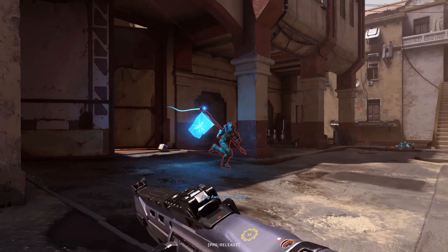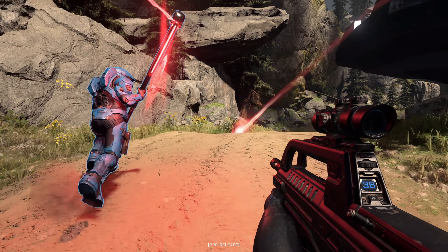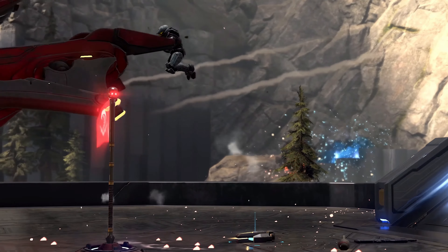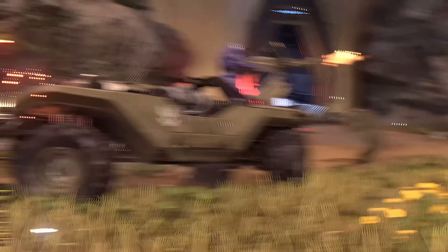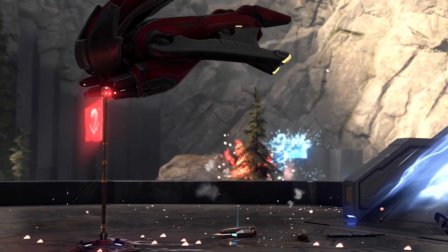So it means that this sprinting animation is either a default movement or sprint is actually really slow. I kind of understand why 343 did that, because people might get really angry with the flag drop, flag taken, flag dropped. So they added a sprint instead of just juggling. I don't mind it — it's pretty good.